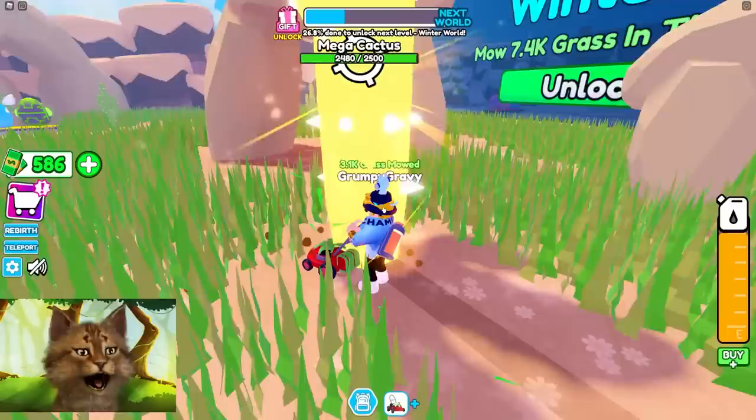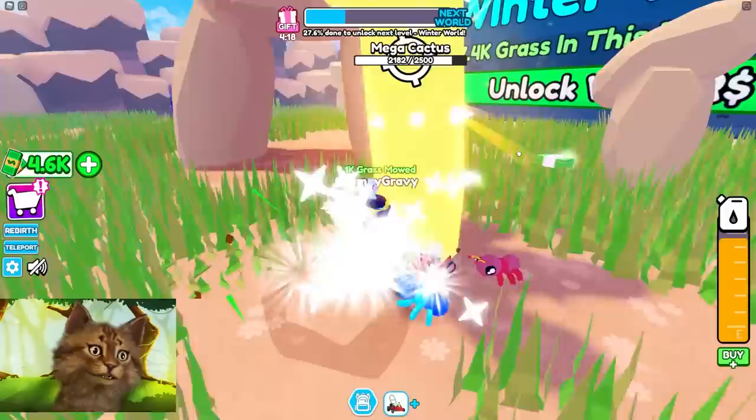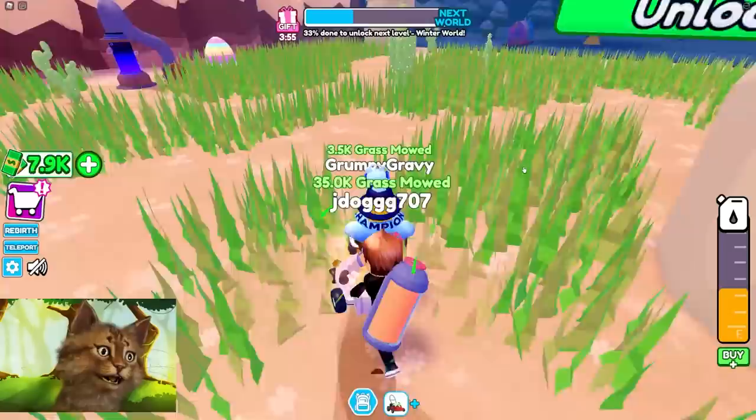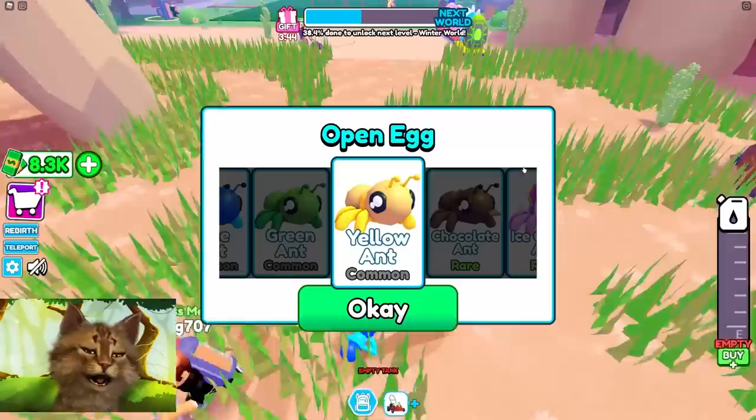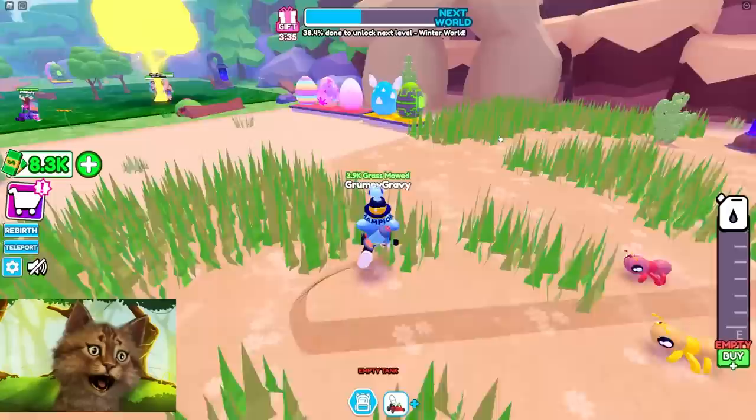There's another golden cactus but I'm out of fuel again. Let's go for the golden cactus. That person just destroyed this in two seconds - please come back and do it again! Oh it's this guy - thank you so much, you're a pro! Wait, there's an egg - do we get a free pet? We literally found a random egg and it gives you free pets, that's so cool!